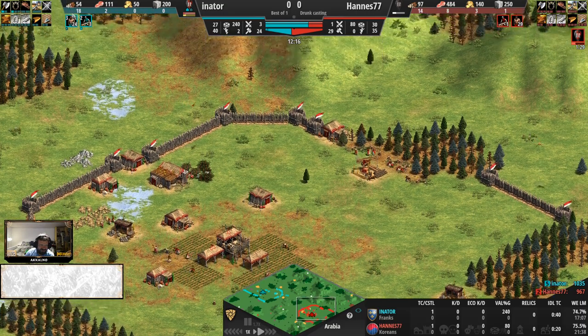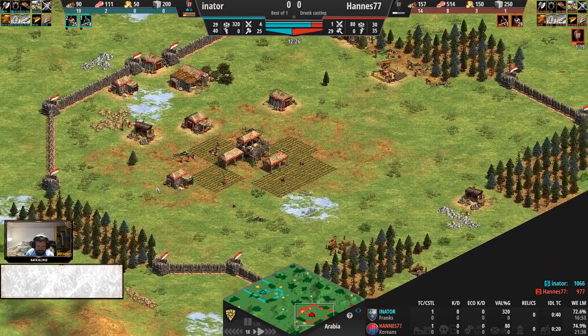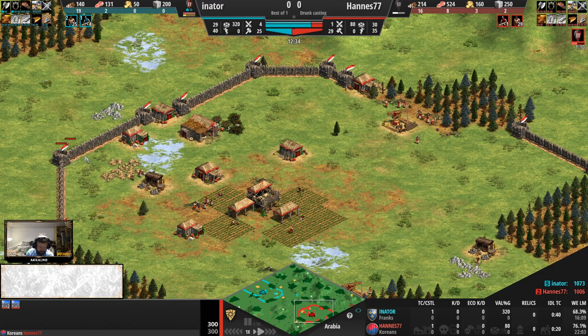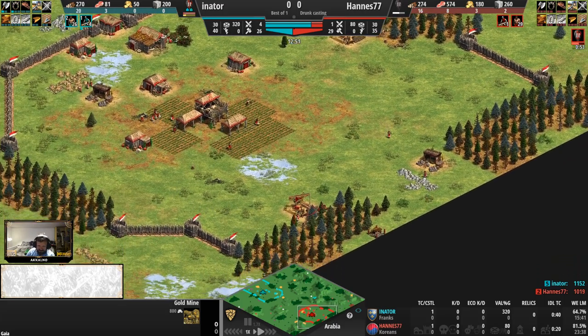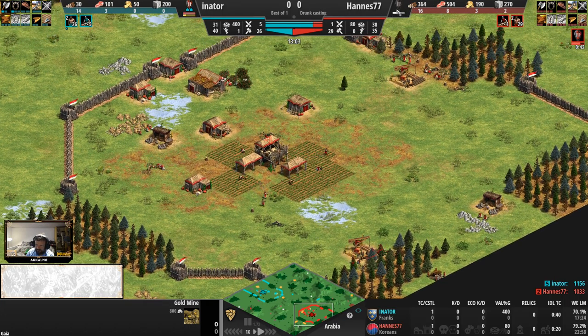But for every scout you make, that's 80 food going into a military unit which in this case won't do any damage for you, unless you're lucky enough to break through the walls — which shouldn't happen, because you could just place house foundations, market foundations, whatever, to keep the gap noted. And then if your eco management is on point — being Hannes 77 here — you'll reach the castle age in no time.